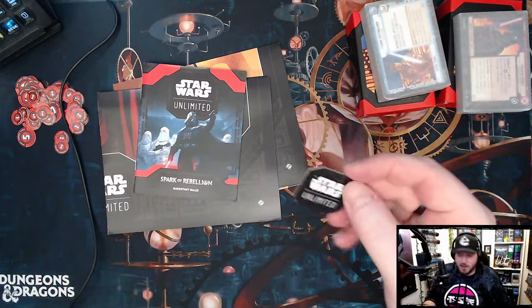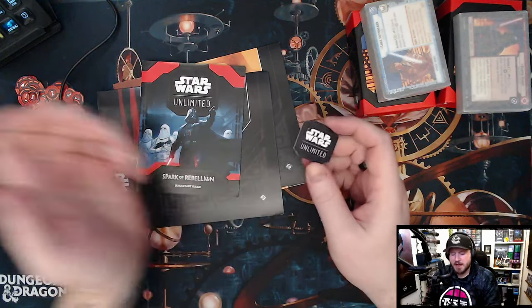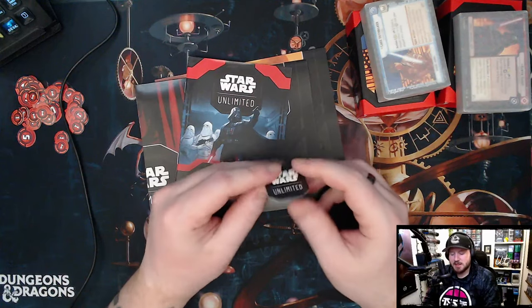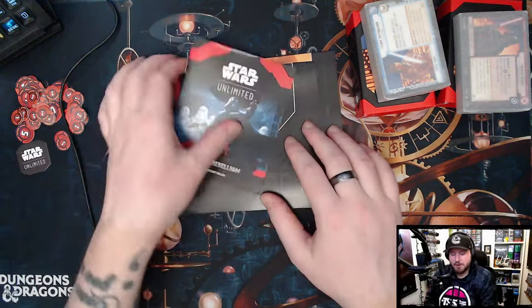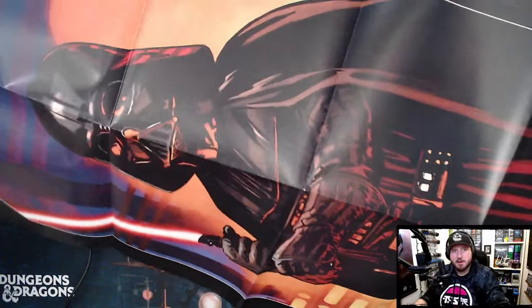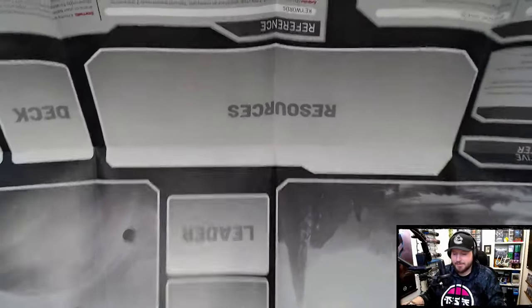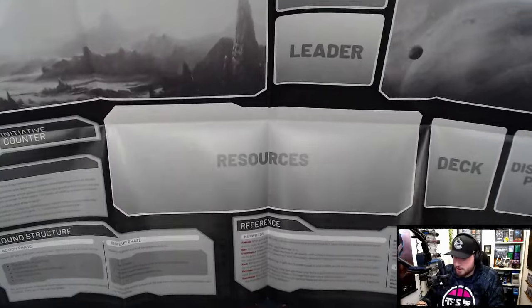This token here is what Magic players would call the initiative — I believe it might actually be called the initiative in this game as well. It signifies who gets to play first and can be taken from players throughout the game. We also have quick start rules and the play mats, which have a round structure setup reference on them — really good for a fast-paced game.